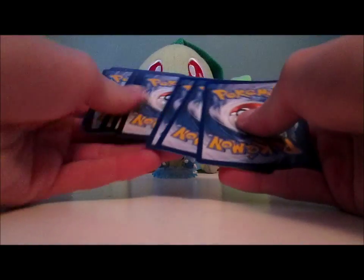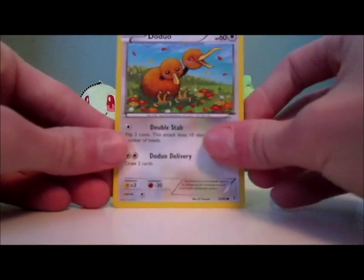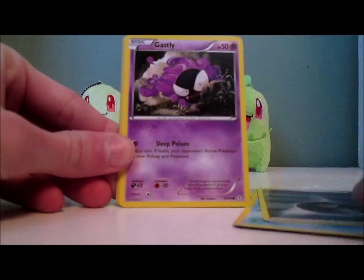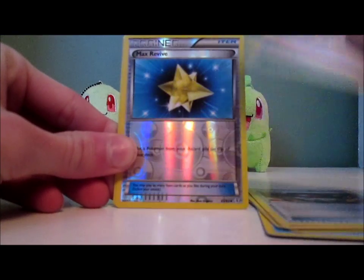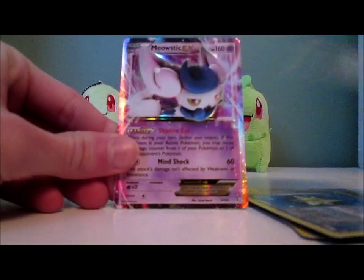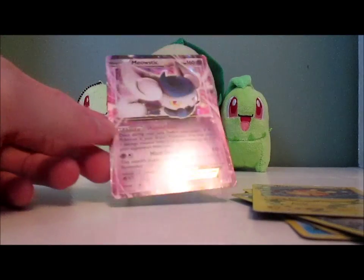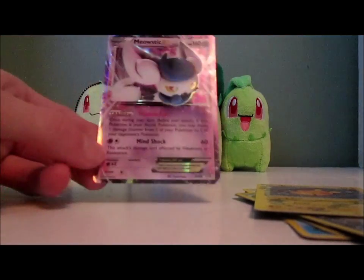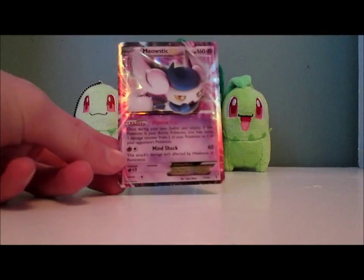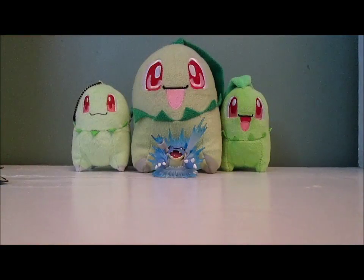So we have a Doduo, Shellder, Darkness Energy, Ghastly, Pokeball, Crush and Hammer, Max Revive, and Dedene. Oh my goodness — a Meowstic EX! That's actually his favorite Pokemon, and now he's probably going to want something for this. Actually, he got like four Korean Chikoritas, so maybe I can trade this for all four of those. That's pretty funny though — that's a good pull to set this thing off. Nice. Next pack.